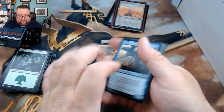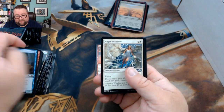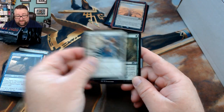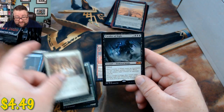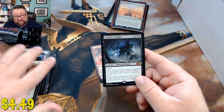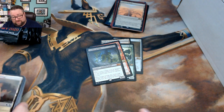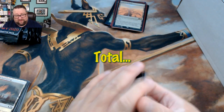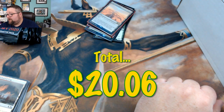Last pack for Golden — let's see what kind of good stuff we get. We got Angel of Vitality, Might of the Masses, Rule of Law, and hey — we got a mythic: Cavalier of Night! Good stuff there. Congratulations Golden, quite a nice little pile of cards.